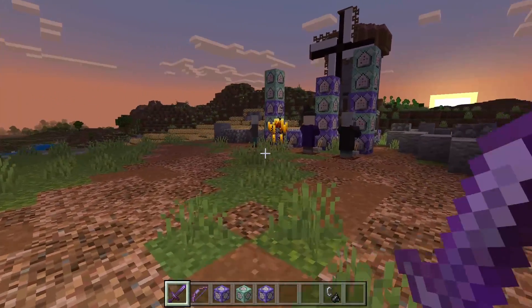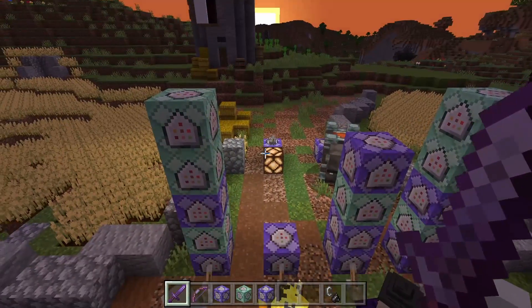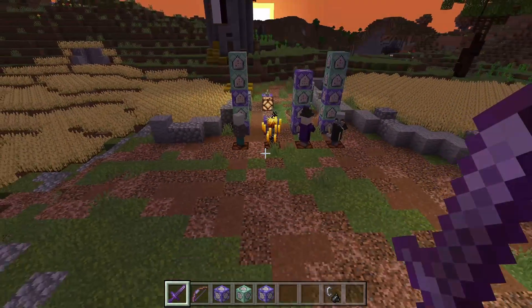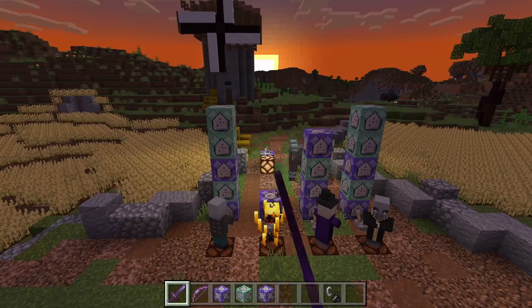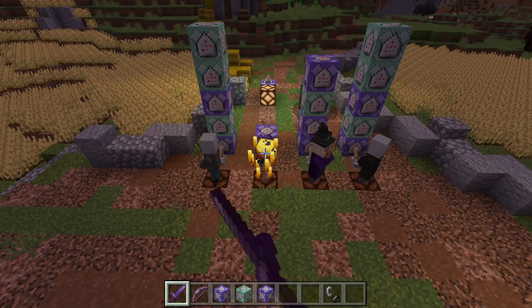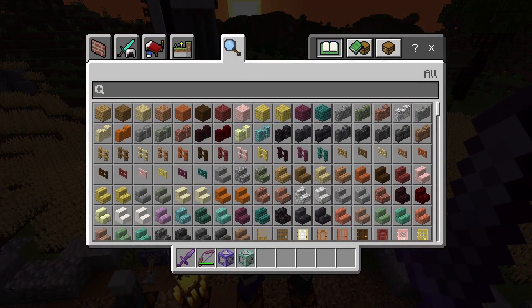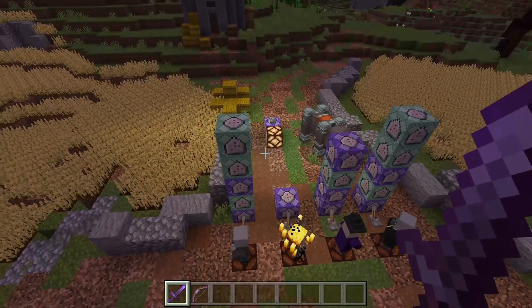Today we're going to be having five new mobs that we're all going to give unique abilities to. Right now they're all frozen in place. Today we have the Vindicator, the Blaze, the Witch, the Evoker, and the Ravager as the five mobs that we are going to be giving special abilities to.